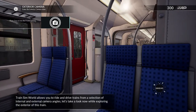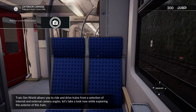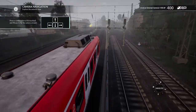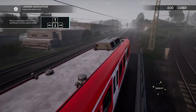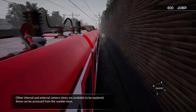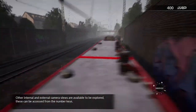Train Sim World allows you to ride and drive trains from a selection of internal and external camera angles. Let's take a look now while exploring the exterior of this train. Other internal and external camera views are available and can be accessed from the number keys.